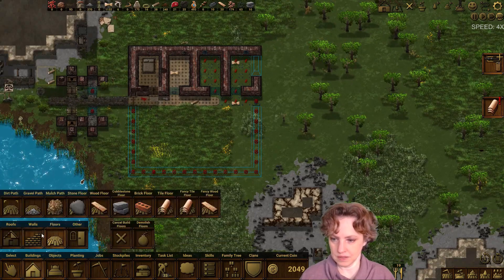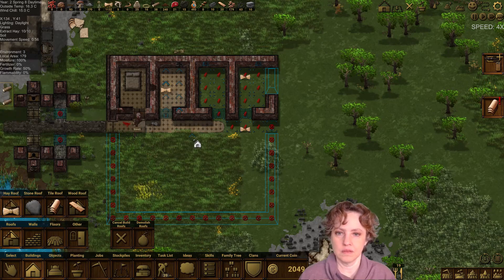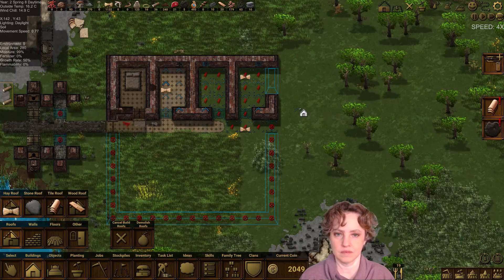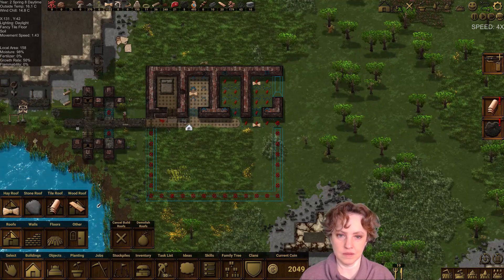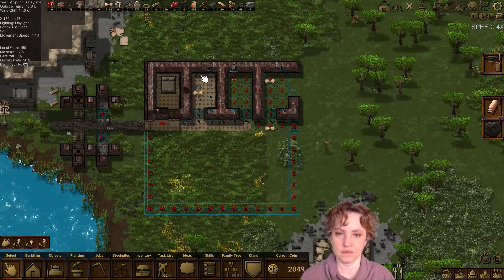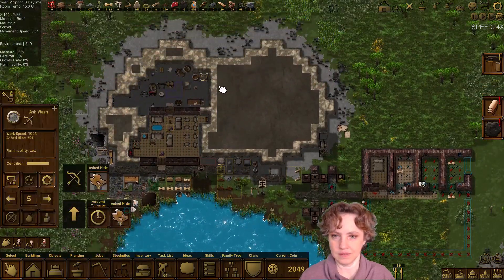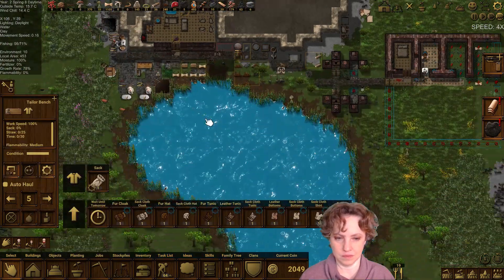If I put in a floor to here, just to make it easier to get to these eel traps, I think they'll walk through here. So we can do a roof. I'm already making more leather, so we're fine.